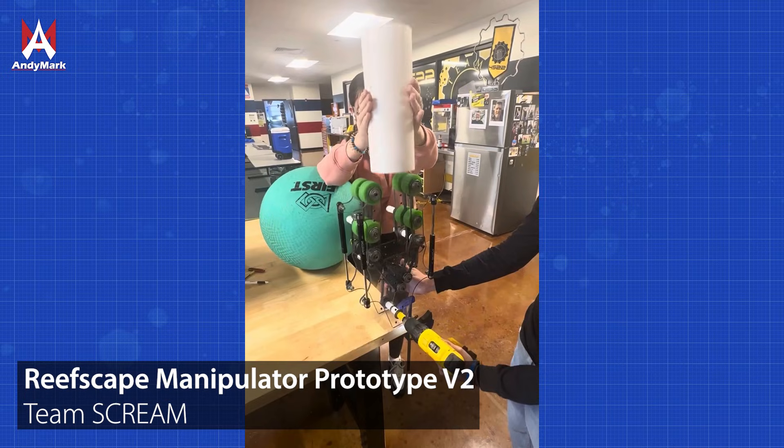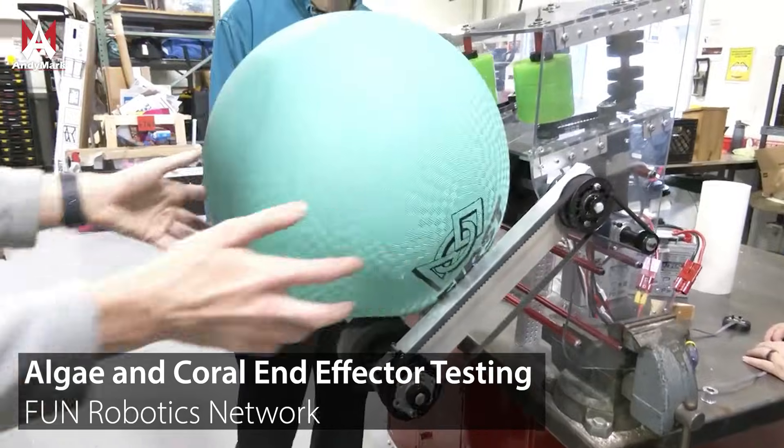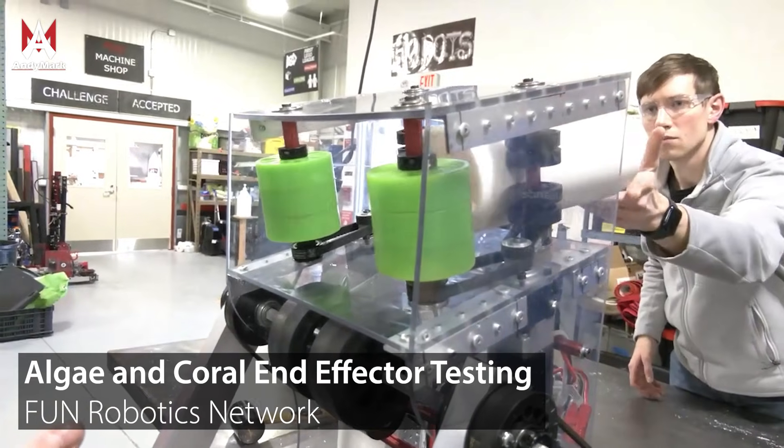Because of the differences in both the size, shape, and squishiness of the game pieces, it may be pretty challenging to manipulate both of them at the same time. With two different types of game pieces, teams may find that they're able to make one mechanism that works for both of them, or they may find they have to build a different mechanism for each.